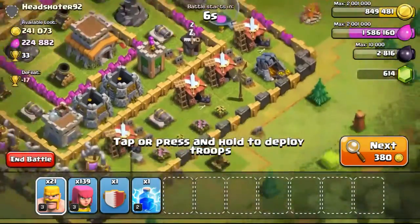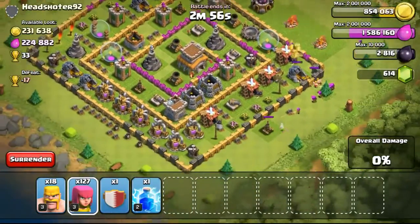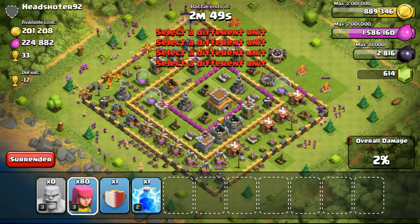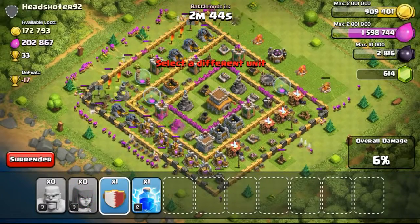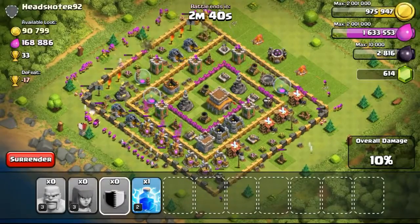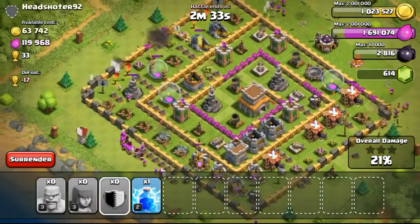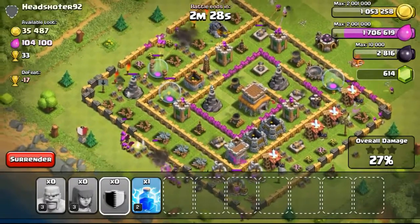Going ahead with the next attack on this Town Hall 8 with 240,000 gold available. There was a gold mine on the right side but all the collectors and gold mines were behind the wall, which was quite a pain. I don't really like attacking this kind of base with barbarians and archers. I tried my luck focusing on the left side, then dropping my clan castle. The wizards came out but went to the right side instead of the left, so the wizard tower survived.